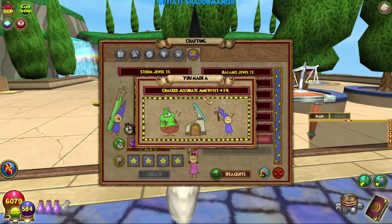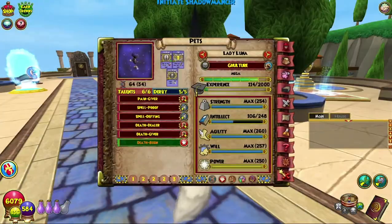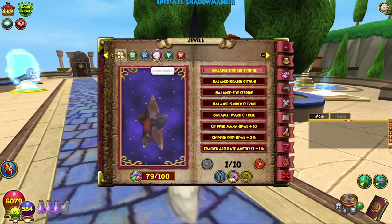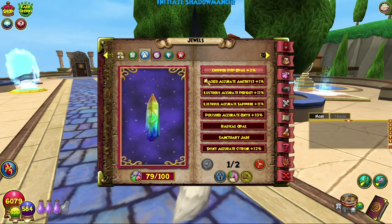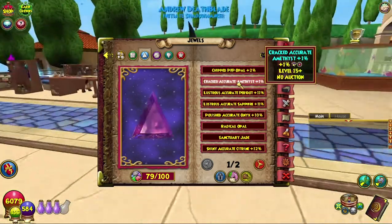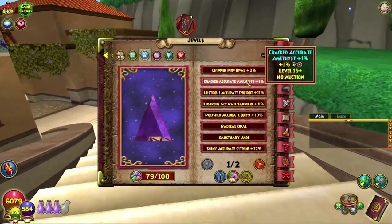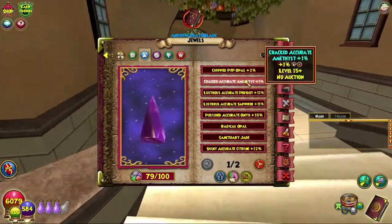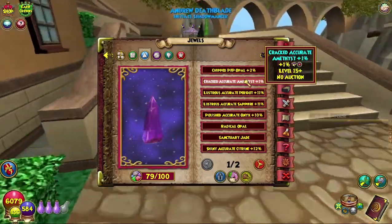We got the accurate one! We haven't actually got an accurate one before. That's really cool — it's something different instead of just constantly the square jewels and the circle jewels. We actually got a triangle one this time, which is the Accurate Accurate Accurate — this one here, one percent accuracy. Which is actually not too bad — socketing that at level 15, that's an extra one percent that could be very useful and not fizzling Tempest — who knows.